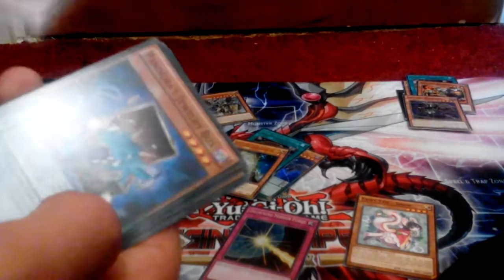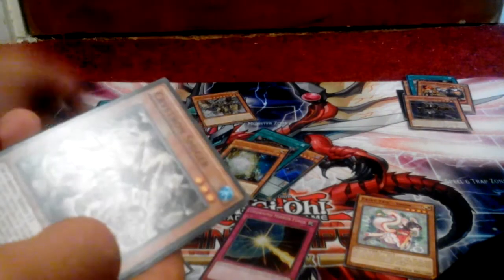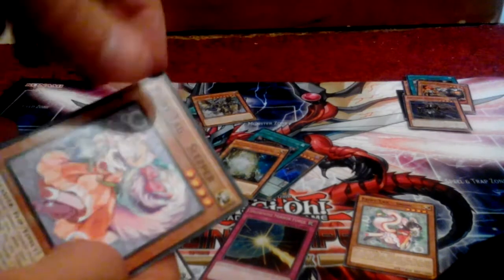SciFrame Accelerator. Pandora's Jewellery Box. Cyber Tutubon. Cryston Smiger. Amazing Pendulum. And Fairytale Sleeper.